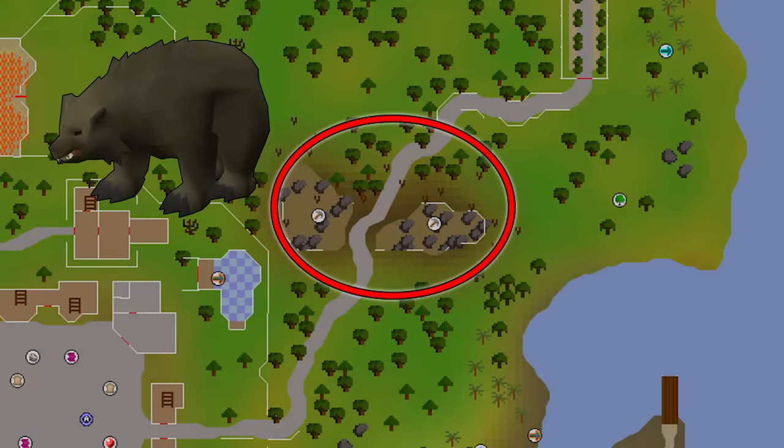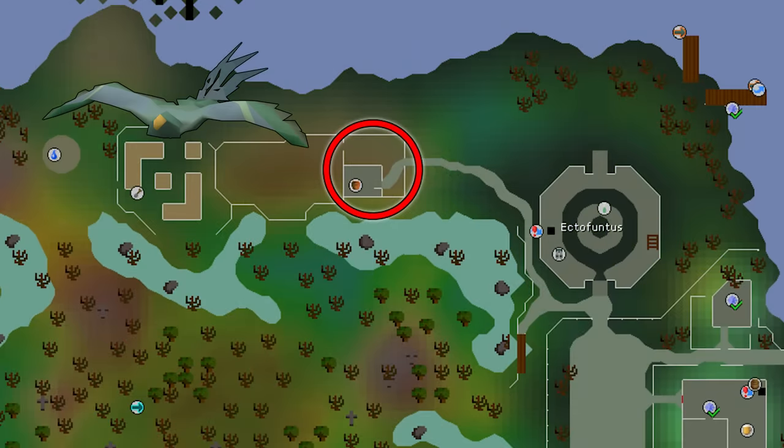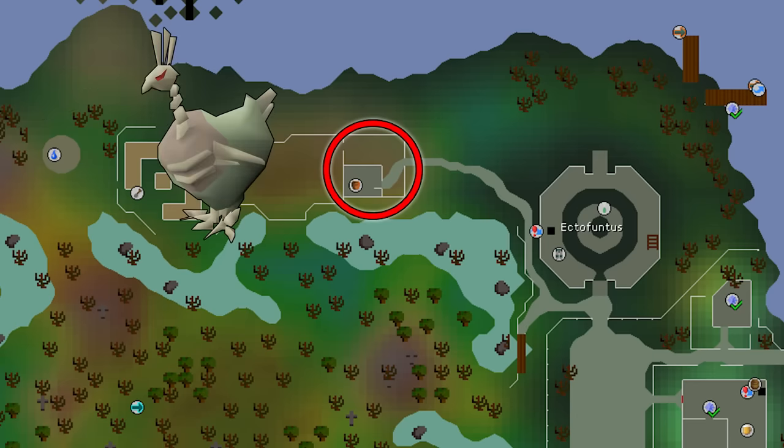Bears have a couple of good locations, but the best spot is southwest of the Legends Guild — use an Ardougne teleport or Fairy Ring to the Legends Guild. Birds are great because you can substitute in chickens, and even better, the Undead Chickens at Alice's Farm west of the Ectofuntus. Use an Ectophial to get there very quickly. They have about 2-3 HP, so this task takes just minutes to complete.